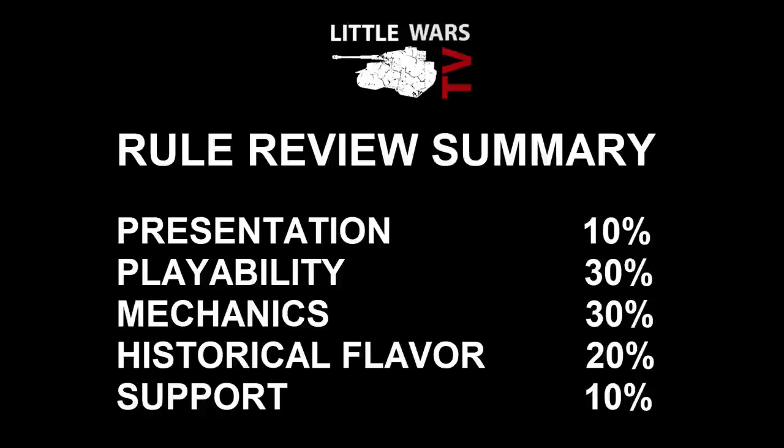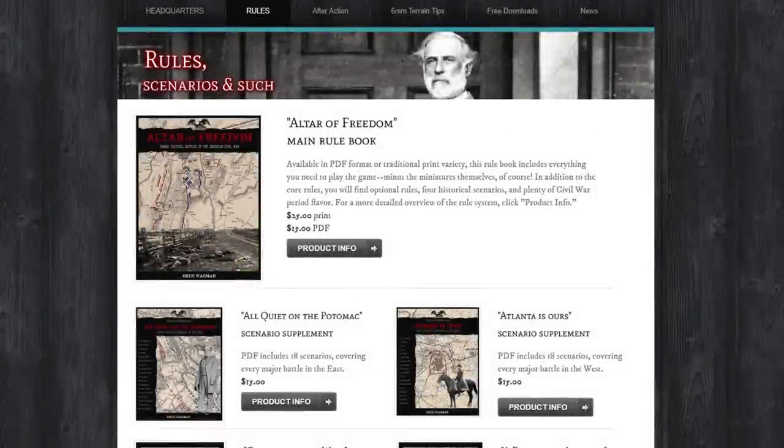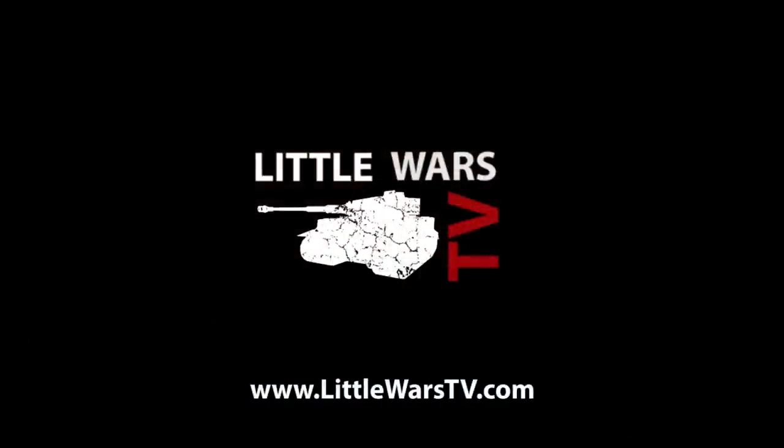To wrap things up with our final thoughts on Altar of Freedom: as you may know from our other rules reviews, we weight the score for each of the five categories. Presentation and support are worth 10% each, historical flavor is worth 20%, while playability and mechanics are worth 30% each. When you add up my scores and do all the weighting, I arrive at a final of 82, which is pretty good. I came out to a 71, which I also think is a good score for a rule set. The big question is: are these rules worth the cost — $25 for a hard copy or $15 for a PDF? Well worth the money — frankly, I think that's a steal. I really like this rule set. If you want to do grand tactical battles that you can play in one night, this is the rule set you want, and it's not going to bankrupt you. If you go to our website, you can see how other club members scored the rules as well, and we're always looking for feedback. Thanks a lot for watching Little Wars TV.